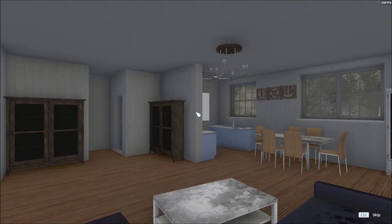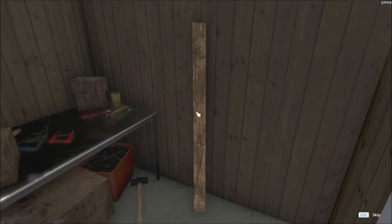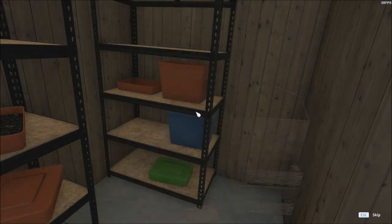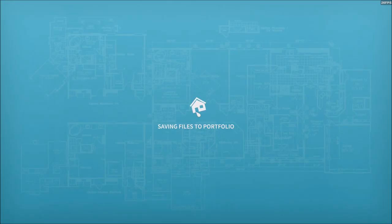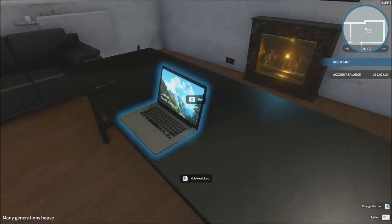I wanted to give them extra, but — let's look at our job. It looks beautiful. It's kind of a weird position for a TV, but whatever. That's an easy job, a quite simple job I gotta say. We're back at the house. The new house got unlocked. Complete each order to unlock new houses for purchase and renovation. Check your laptop in the office to see which houses are available to purchase. So I have this house now — oh, that's great. I actually really like this house.